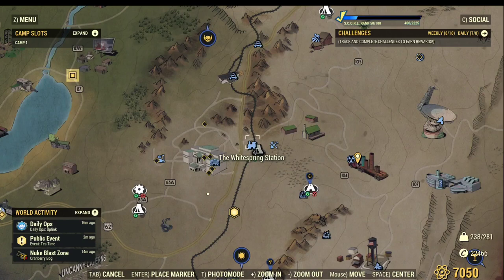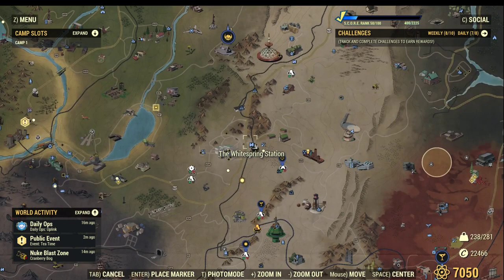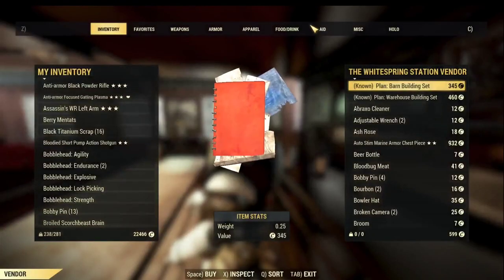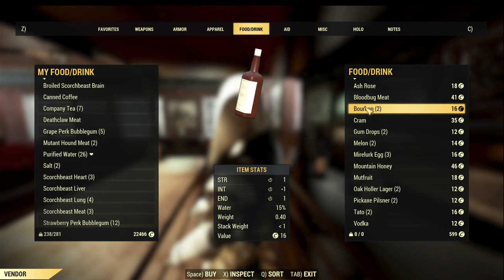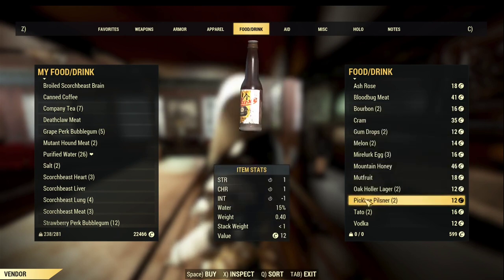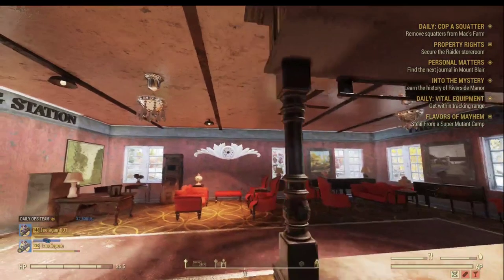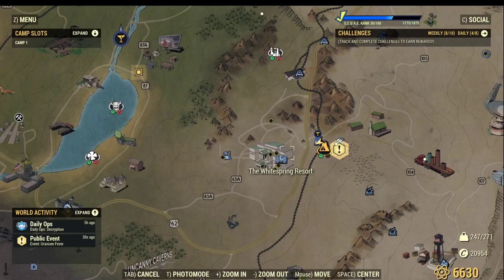First of all, you want to go to Whitespring Station. I'm going there to buy things from the vendor. They normally have a lot of alcohol in stock. As you can see here, they have bourbon, lager, pickaxe, vodka. If you don't find enough, you can just do several server hops — they normally have plenty of them. Just keep on drinking; three to six of different alcohols are going to get you hooked. That's one addiction sorted.